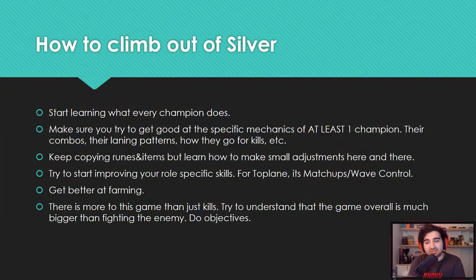Try to understand that there's more to this game than just kills or teamfights. This game is two teams dropped on a map who have to gather as many objectives as possible. TLDR: do your objectives. Pay attention to Baron, pay attention to Dragon, take turrets when possible. This is especially important in Silver because players tend to throw games a lot — so if you get a kill, make sure you get objectives after so you can actually finish the game. For example, if you kill the enemy jungler, do Baron.